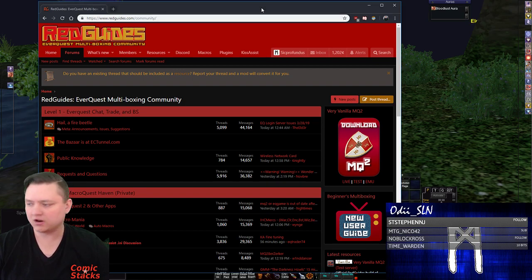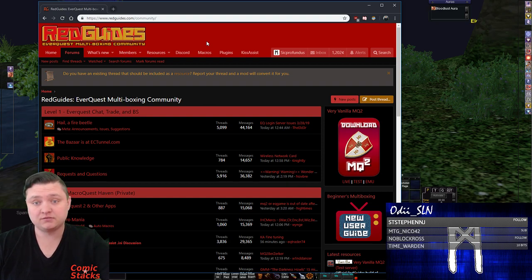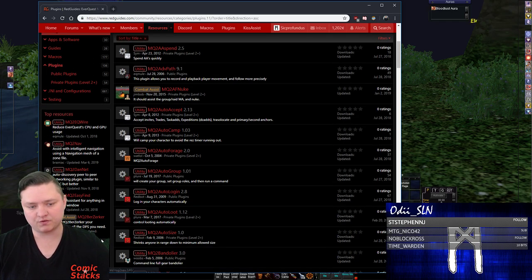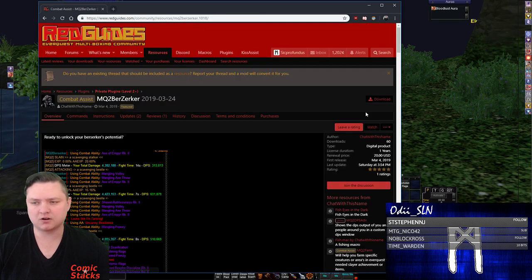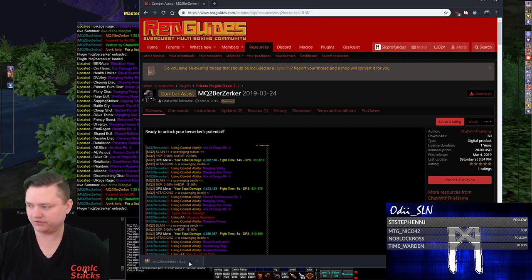Hey, what's up guys. I want to do a little walkthrough on how to get MQ2 Berserker up and running for the very first time. I'm at Red Guides and I just purchased MQ2 Berserker. I go to the plugin section and look for MQ2 Berserker — it's over here in the top resources. I've already paid for it so I have access and can go to download, otherwise you'll see a button that says pay 20 bucks. It's well worth 20 bucks.